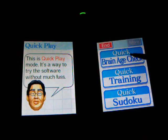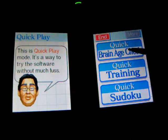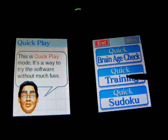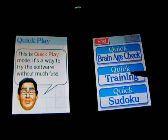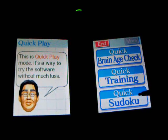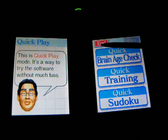In Quick Brain Age Check, you just do a quick brain age check — that's how that works. In Quick Training, you just play a random minigame that it assigns to you and you play it. And for Quick Sudoku, you play a random Sudoku game that they assign and you just play it.